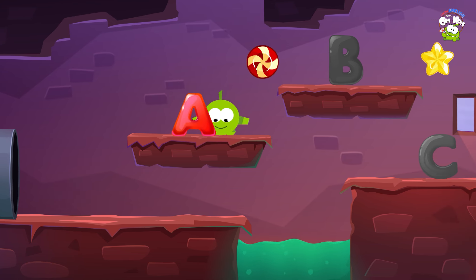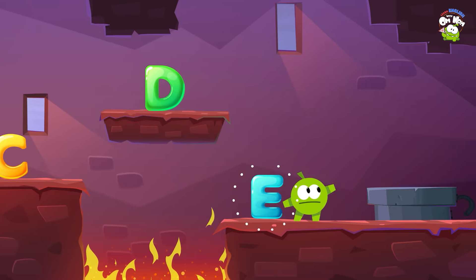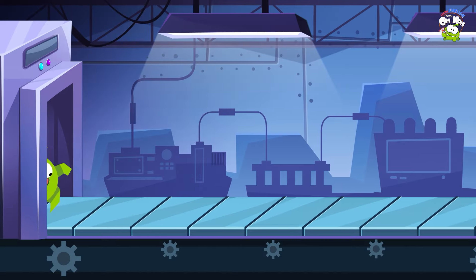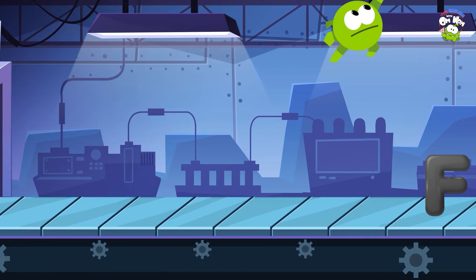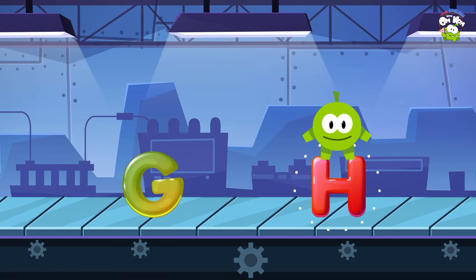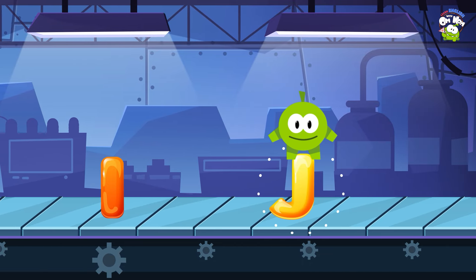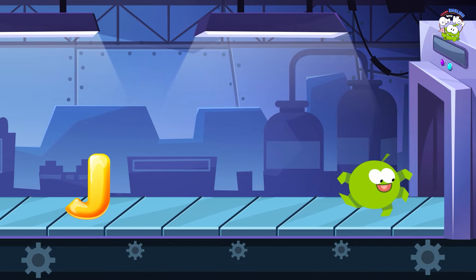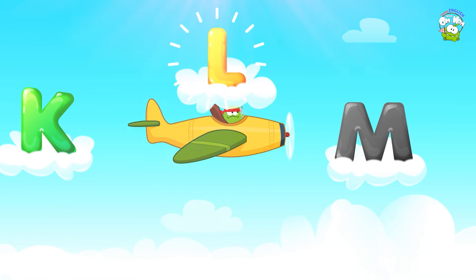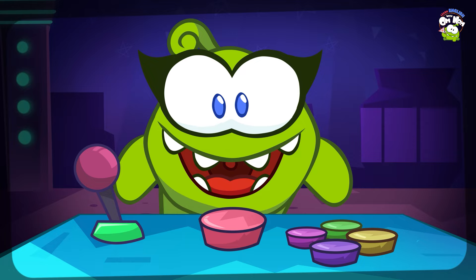A, B, C, D, E. Keep going! Press the like button to stop the game! Next level. F, G, H, I, J. K, L, M, N, O. Keep going!